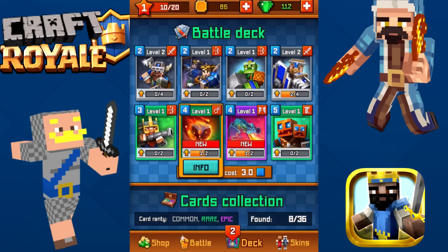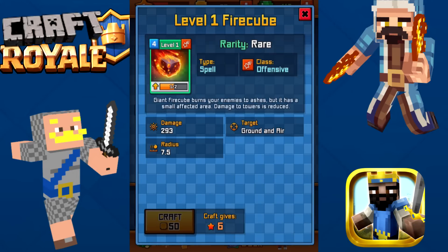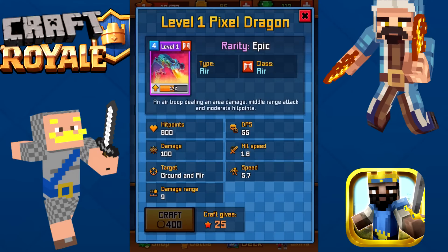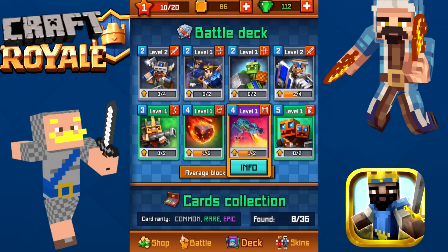That's a new card — Giant Fire Cube. It burns your enemy to ashes, but has a small affected area and damage to tower is reduced. And the Pixel Dragon: an air troop dealing area damage, middle range attack, and moderate hit points.